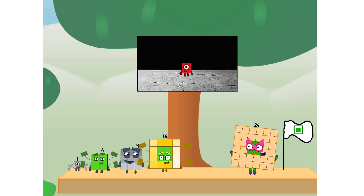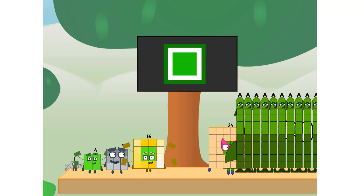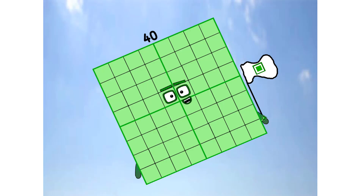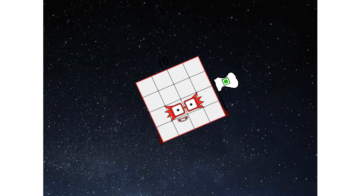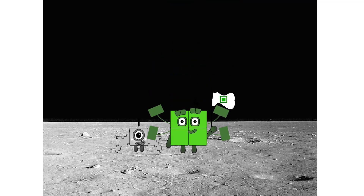We did it! The only thing left now is to plant the square club flag. Numberland, we have a problem — I forgot the flag. Don't worry little one, I'll take care of this. 64, and I promise, no rockets. Square power only. Achoo! Hello, looking for this?